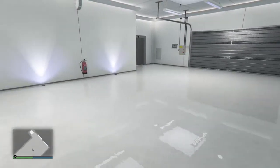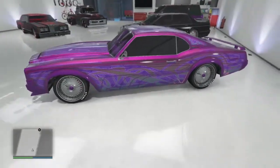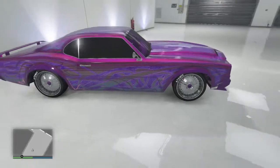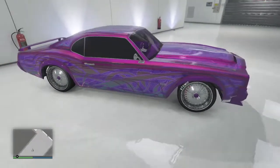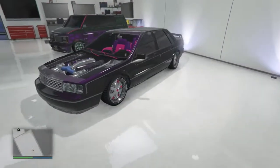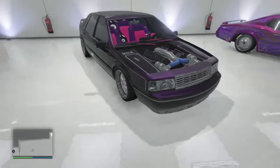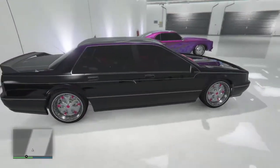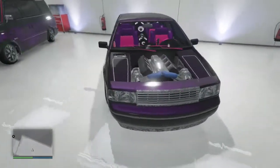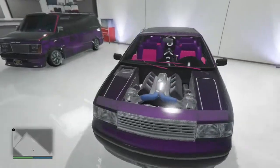We're on the last garage for Part 1, and it's going to be some low riders. I've got my Sabre, my van, and all that stuff. Make sure you stick around for Part 2 because that's going to be nothing but motorcycles, heavy weapon vehicles, and supercars — I have enough to fill an entire Part 2. This was probably my favorite car out of the low riders just because of the design style and the fact that you can take the hood off — I like being able to look at the engine compartment.